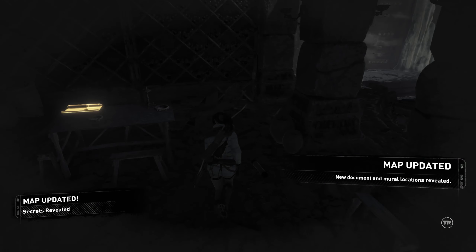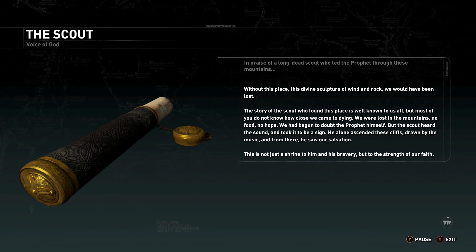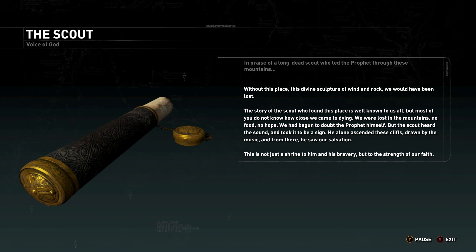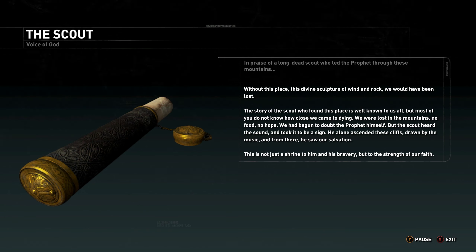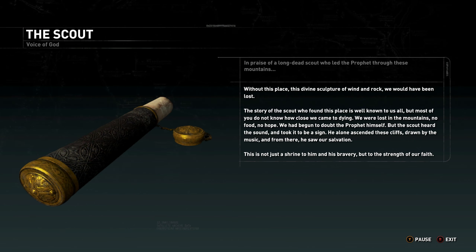So many things here — give me this, give me some other stuff, thank you. Map with all this stuff. Hmm, this was some sort of a shrine. Without this place, this divine sculpture of wind and rock, we would have been lost. The story of the scout who found this place is well known to us all, but most of you do not know how close we came to dying — we were lost in the mountains, no food, no hope. We had begun to doubt the prophet himself, but the scout heard the sound and took it to be a sign. He alone ascended these cliffs, drawn by the music, and from there he saw our salvation. This is not just a shrine to him and his bravery, but to the strength of our faith. Oh, so it's about the scout.